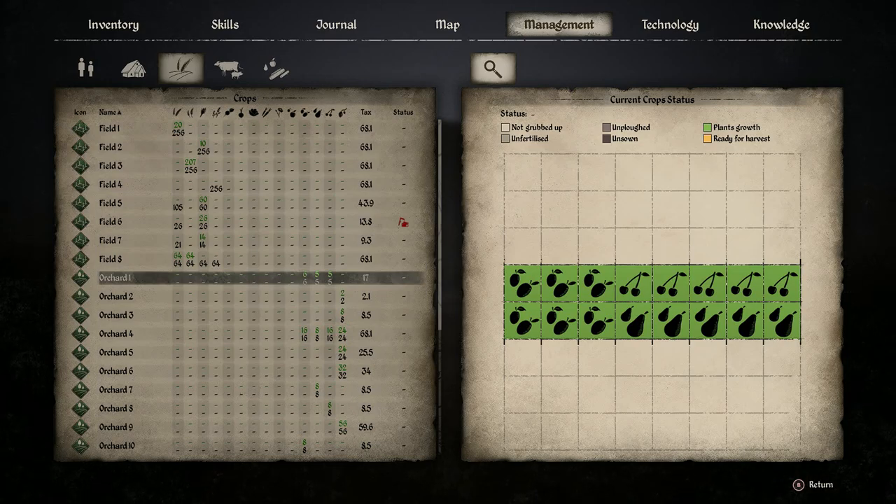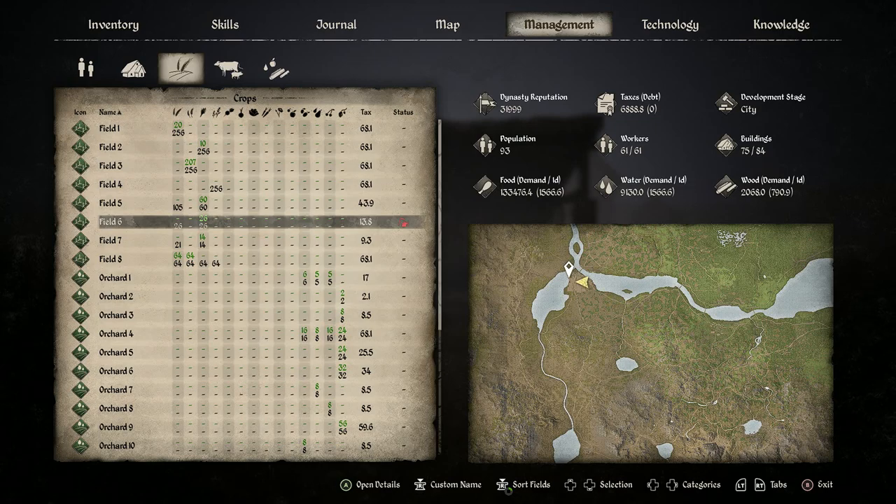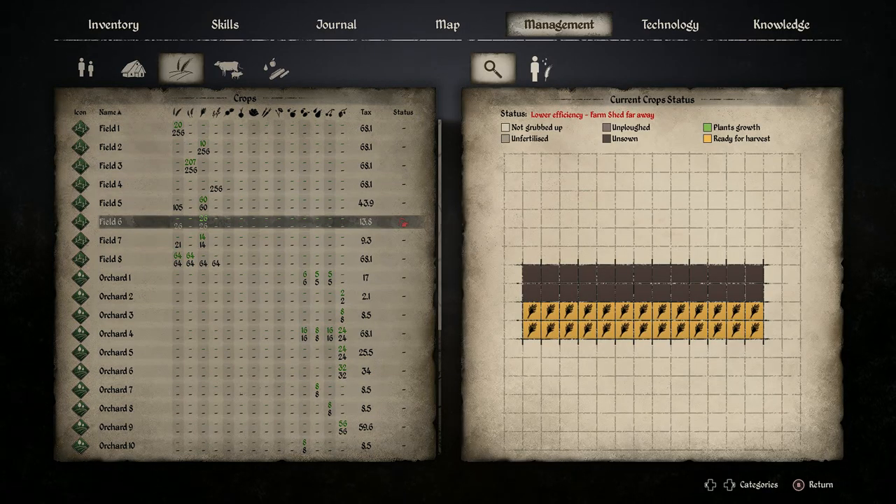You can't alter orchards from this screen. You have to go out to the field with a hoe, destroy the tree that is there, and replant a new one. There's also another new icon that says 'lower efficiency — farm shed far away.' This replaces the old icon for when the barn was too far from a field. Lower efficiency does not mean you'll get fewer resources — it just means that because the farmer has to physically walk from their house to the farm shed and then from the farm shed to the field, there will be a bit of lag time getting out to that distant field to start harvesting or plowing.